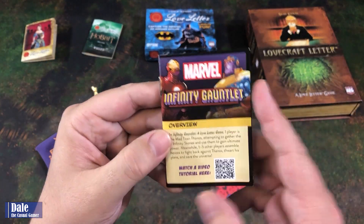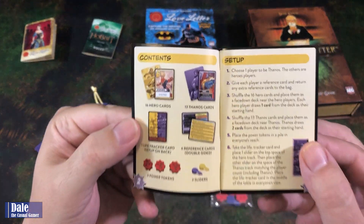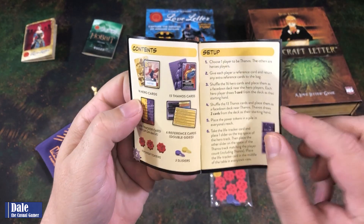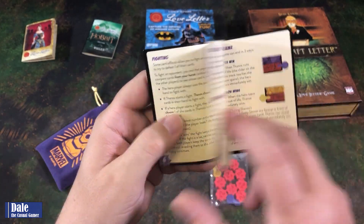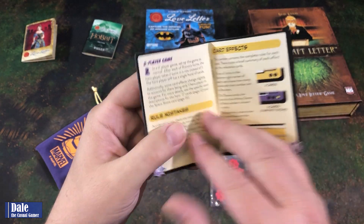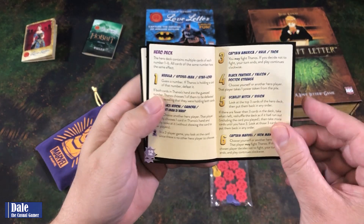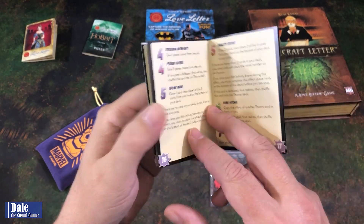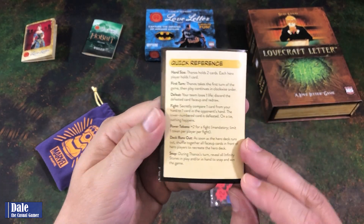Looking at the rule book, we've got an overview here, the contents of the game, quick setup, how to play the game, in-game conditions, how to play a two-player game — you've got to set up a little bit differently — the different cards, and a quick reference.